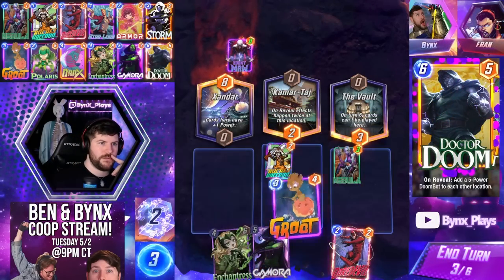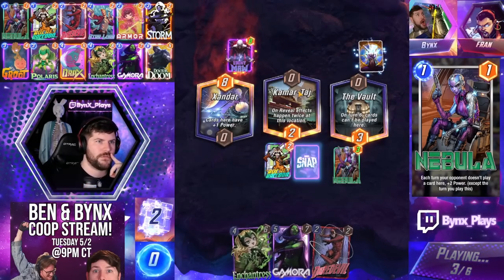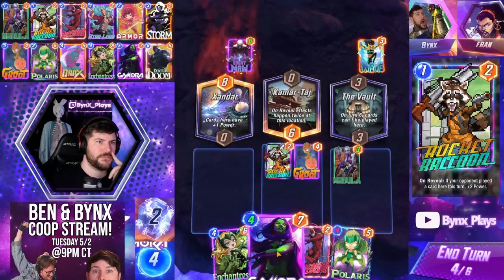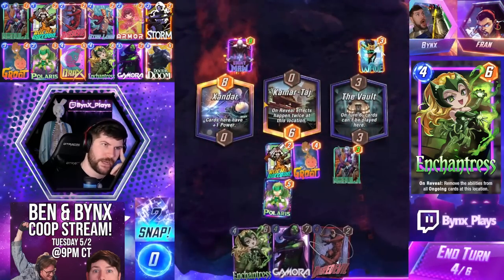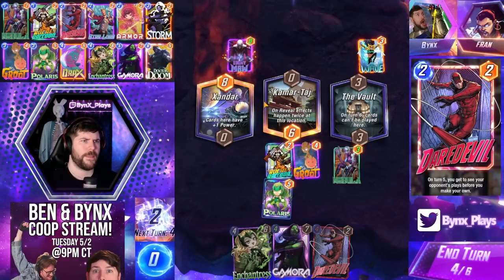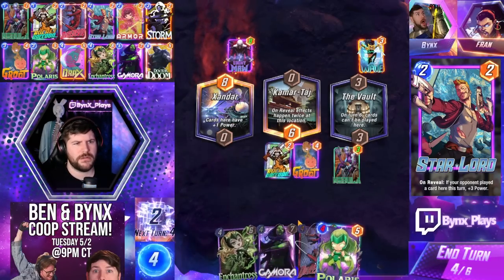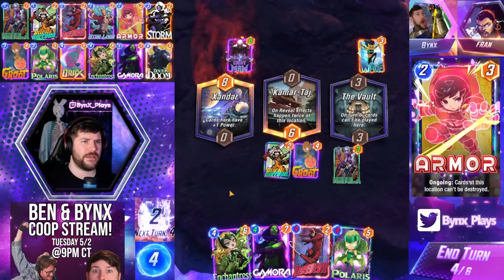Opponent's turn three. I'm going to say they go middle if they have Electro — these decks are usually Electro ramp. So if they have Electro, we can go Groot and get it up to eight power. It's probably Wave then. We'll go Gamora middle just to get juiced up on power. There's a world where we just Polaris middle, right? Opponent plays Doom here, gets double Doom, then they're locked out of this location — that's worse than just double Gamora here, because we would probably double Doom if we had the option.